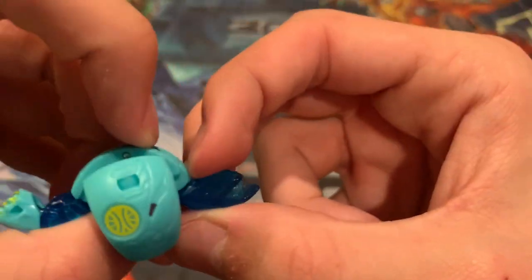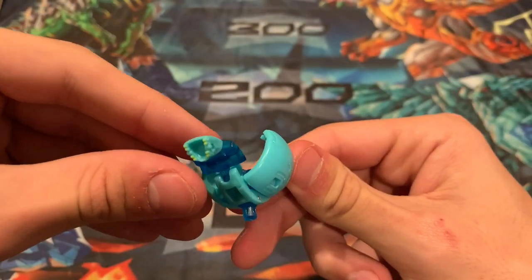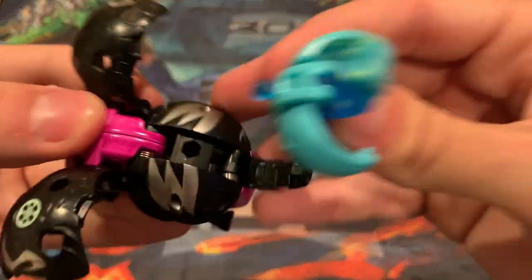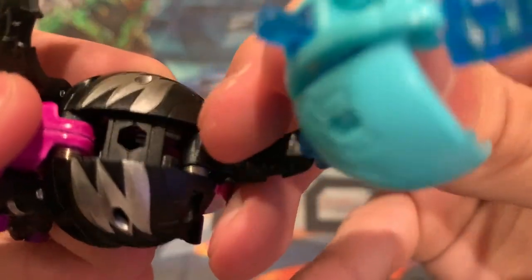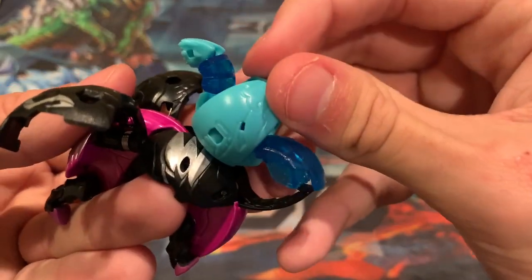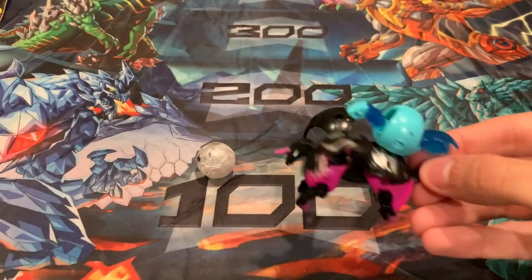His little peg thing is there. And then when you attach him, you can attach him like this — right there, for example. Or you can do it on the wings or whatever. You can have three attached at a single time. And there you go — Siphon is riding on Pegatrix like a steed.